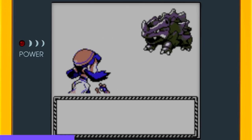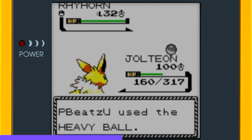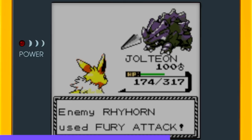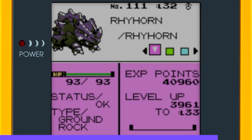The next spot was Victory Road. As soon as I got there, I immediately encountered a level 32 male Rhyhorn. It did a lot of damage, but I managed to capture it using a Heavy Ball. The problem I was having was catching Pokémon without putting status effects on them or bringing them to 1 HP — you should probably do that because it's more efficient.